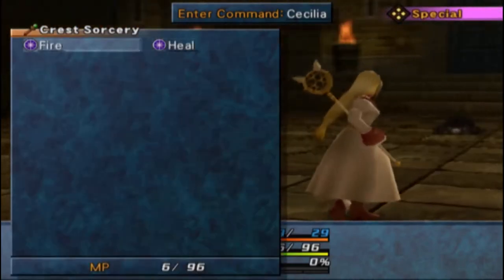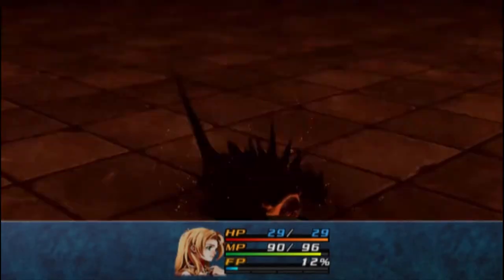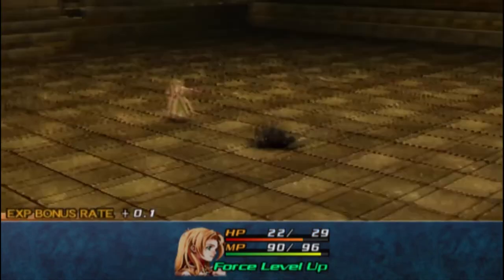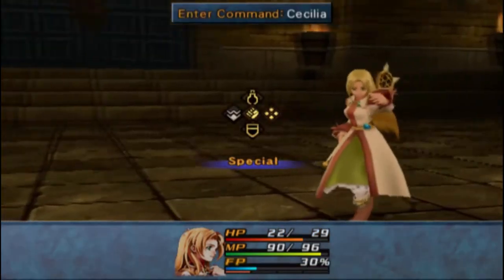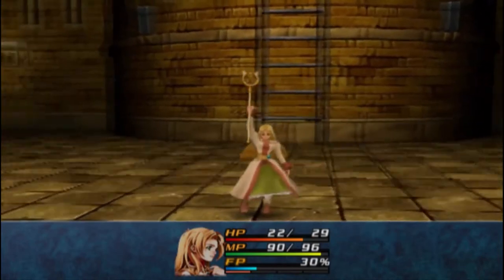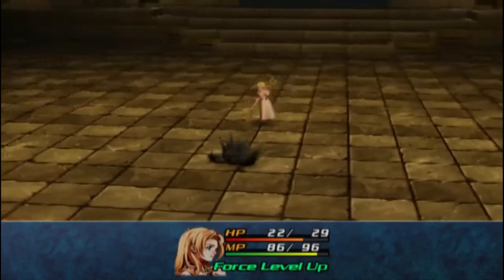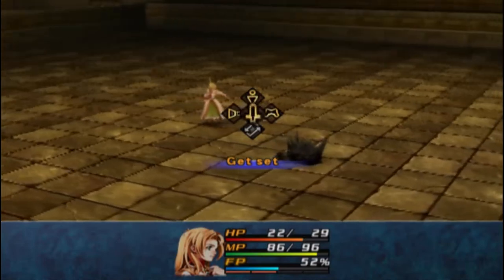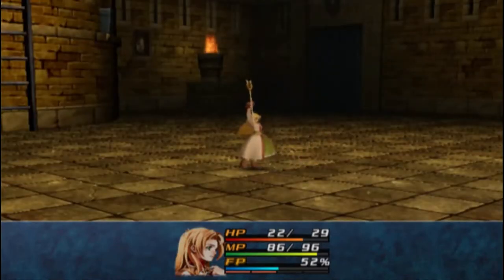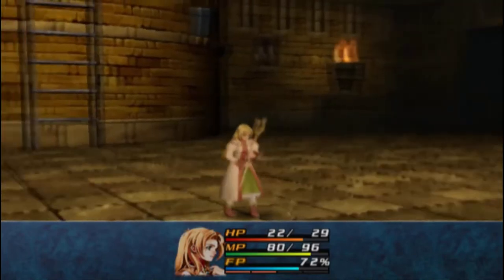We got fire and heal. Let's do a little fire on a pillbug — they're typically known for having high physical defense and weak to magic. For fun, we can try the heal spell. So luckily, unlike in Wild Arms 3, you don't need FP to use magic — you just need the MP, which I like a lot more to be honest. It just makes more sense to me. Magic is treated more like actual magic.